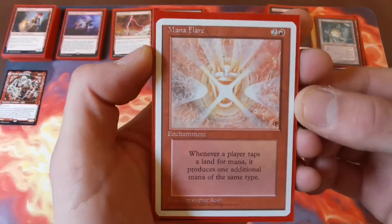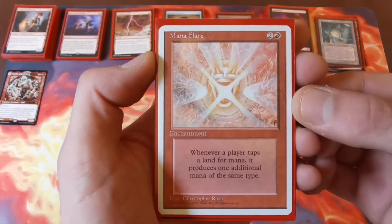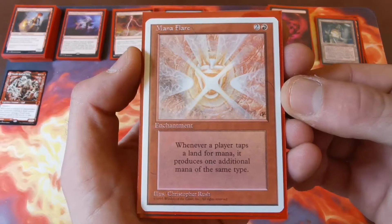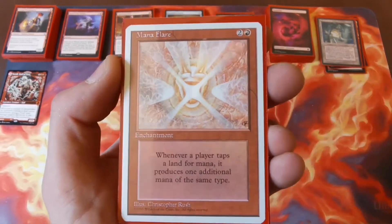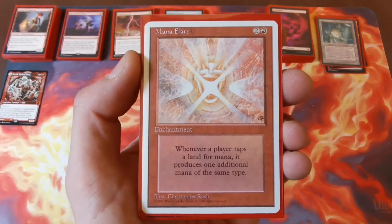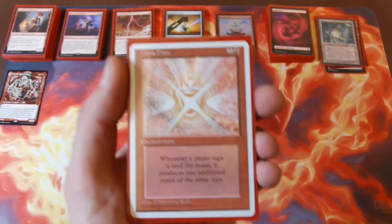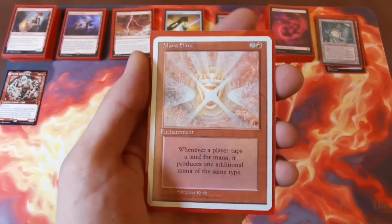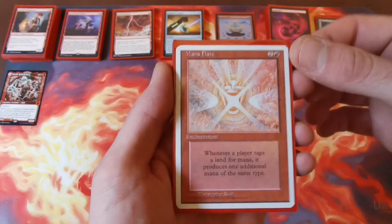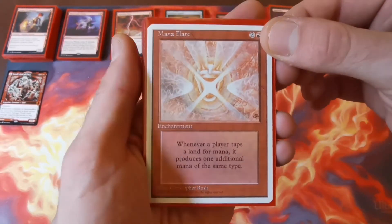One of my absolute favorites — I love the art on this one from when I first started playing — it's Mana Flare, two and a red. Whenever a player taps a land for mana it produces one additional mana of the same type. Yes, you're going to be helping your opponents, but if you can find anything like this in red I would love you forever. With the amount of burn in here it shouldn't matter how many extra creatures they're putting down because they're all going to die.